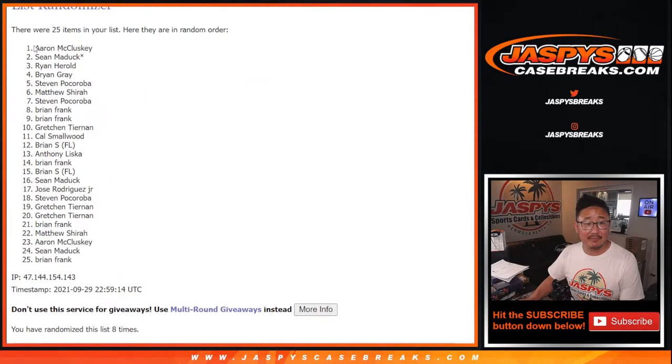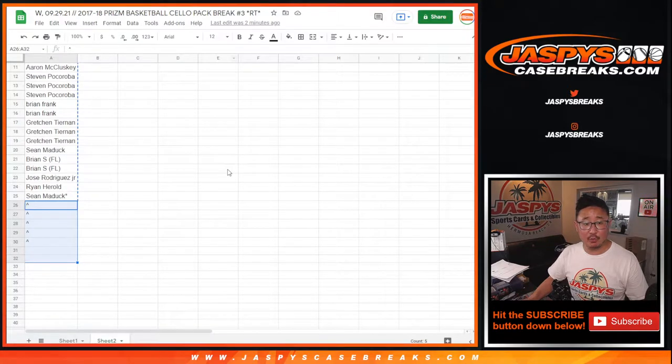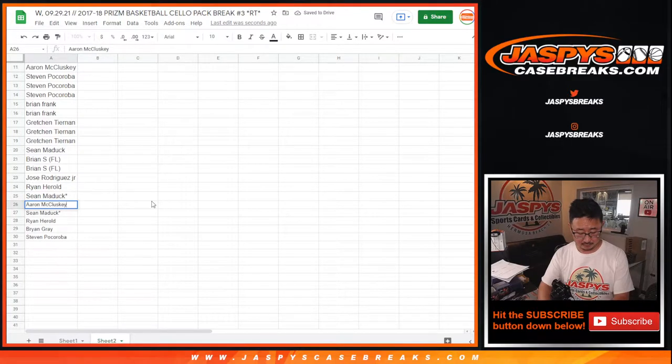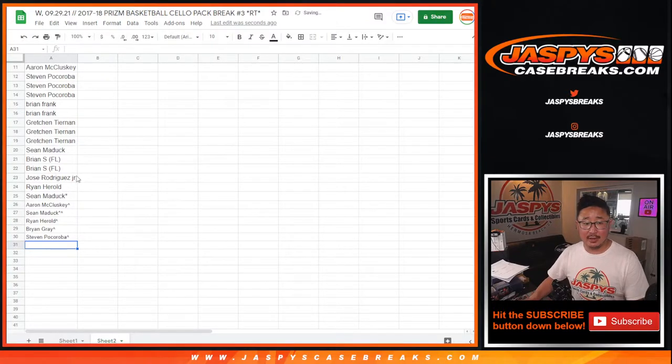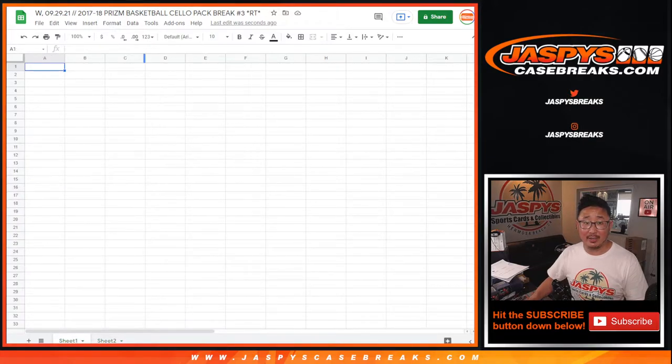After eight, the top five are Aaron, Sean, Ryan, Brian, and Steven. Five of you will have extra spots. We'll put a little marker next to your name so you can differentiate it from your other spots. For everybody else, don't worry — you're still part of the break, and you're still part of that final randomizer.